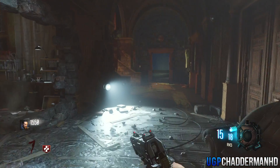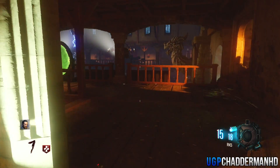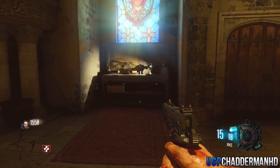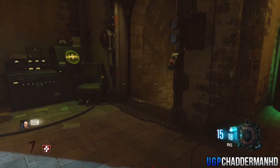From here, follow this around, come to the stairs, go up the stairs — hopefully you've bought that door by now — carry on going straight, go down here, and if you look to the right you'll notice there's another buildable table inside the laboratory.